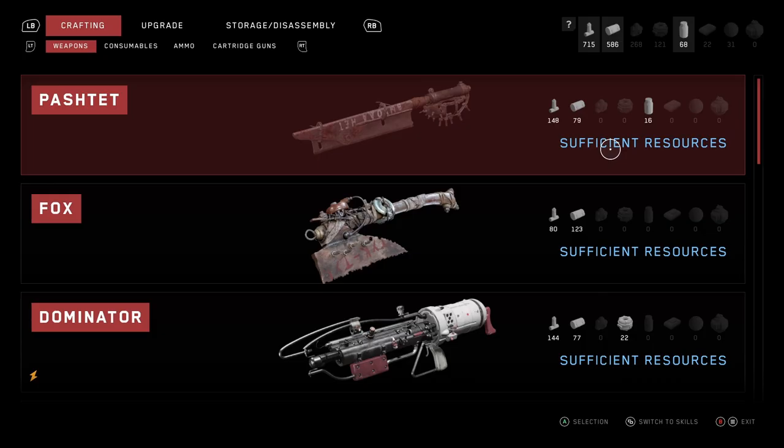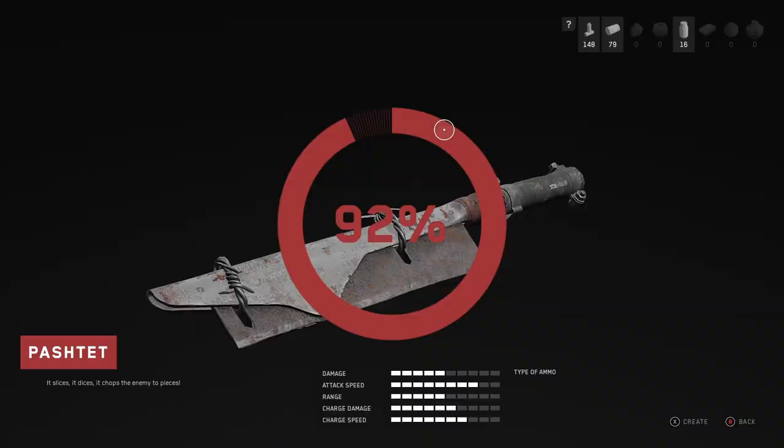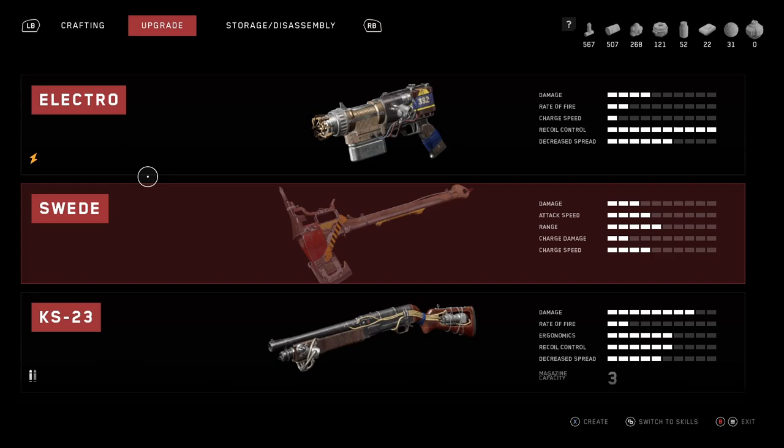Look at how many resources I have now from farming — it's actually crazy how much I have. I can basically buy and create whatever I want from the weapons crafting tab. Doing this will let you get unlimited weapons, unlimited ammo, unlimited med kits. You just farm out of your mind doing this stuff.